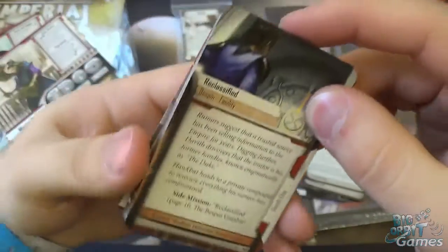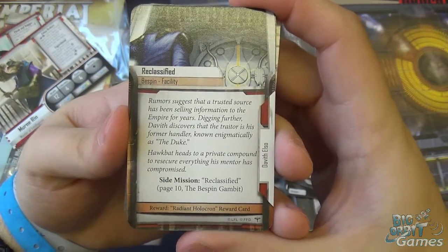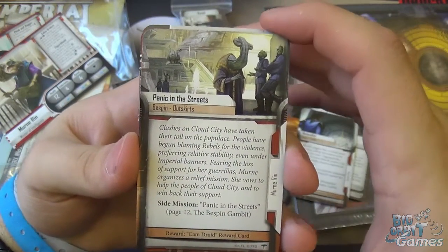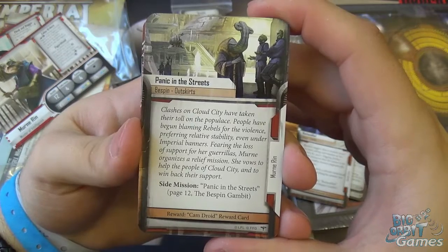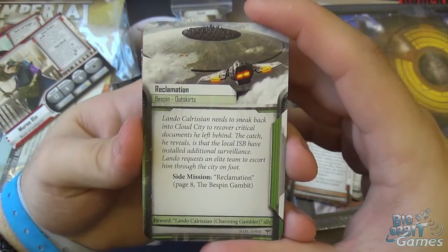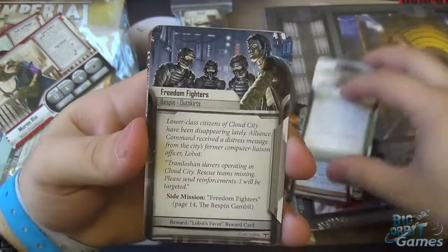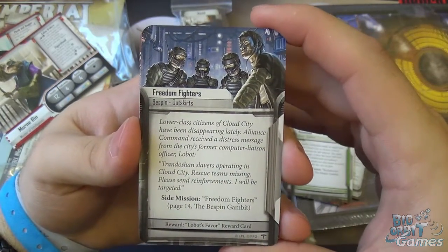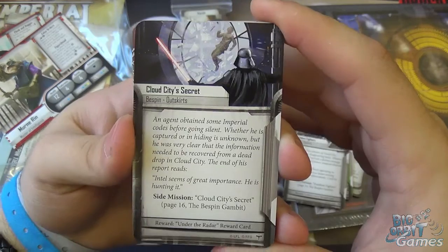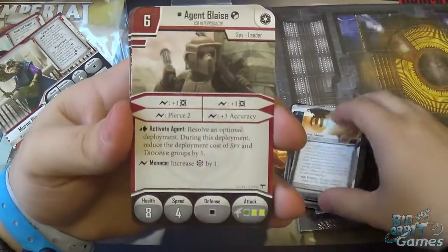And then we're onto some of the side missions. We have Reclassified, which gives the Radiant Holocron reward card — obviously Davith's side mission. We have Panic in the Streets, which is for Murn and gives you a Camdroid reward card. We have Reclamation, which rewards you with Lando himself. Freedom Fighters, which rewards you with Lobot's Favour reward card. Cloud City Secret, Under the Radar. Hostile Takeover, which gives you Relief Effort.